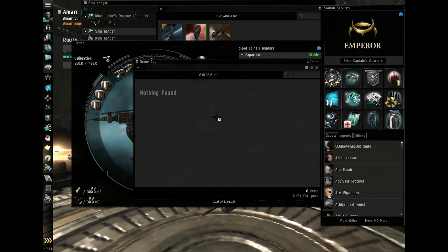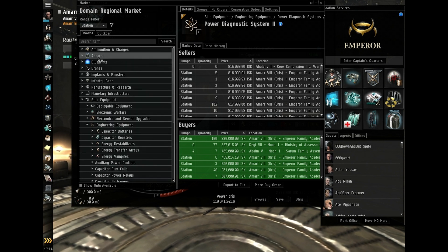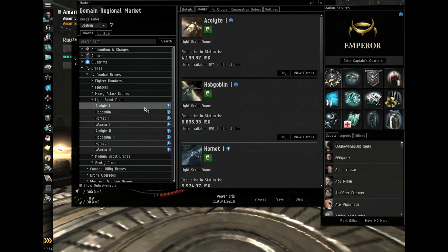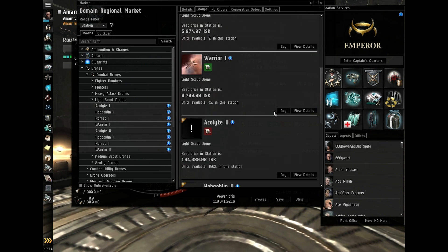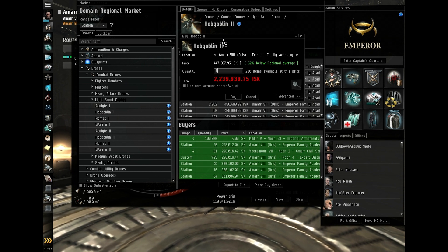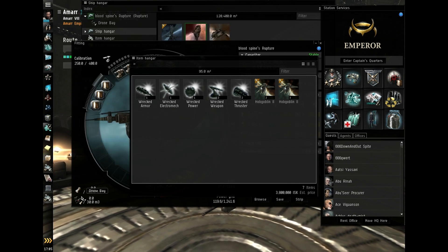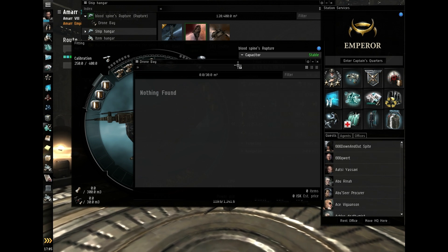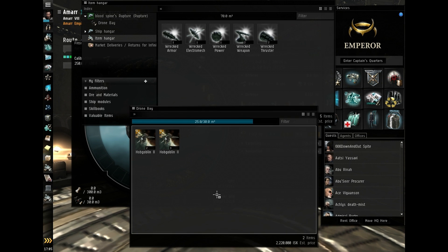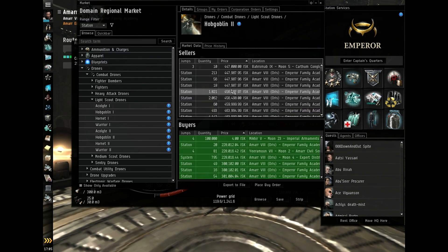The Rupture has a 13 cubic meter drone bay so I'm going to put in five Hobgoblin IIs. If your ship does have a drone bay it's always a good idea to put drones in — even if you don't have many skills in them — because they add a little bit of DPS to your final output. I'm going to buy five. This is a little bit different: you can right-click fit, but if you hold down the shift key and click drone bay it'll bring it up in a new tab. Go to your item hangar, highlight them, click and drag and drop them into your drone bay.